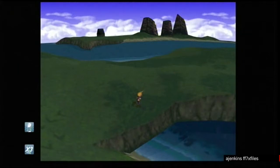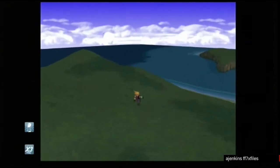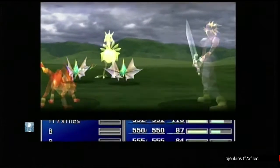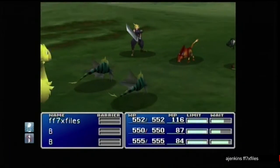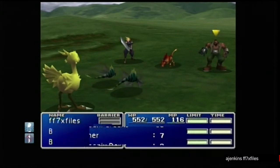Final Fantasy 7 Cosmos Canyon skip — how to lose Red 13 glitch tutorial. The first thing you need to do is catch the Chocobo. Easier said than done. Notice that I put no random encounters on.